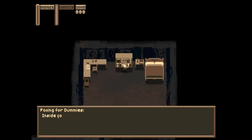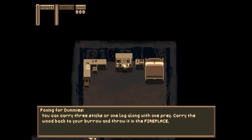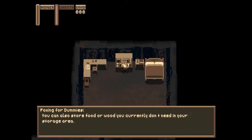'Inside your burrow, you need to keep your family warm, and collecting wood is essential. You can collect sticks and logs, which can burn for varying amounts of time. You can carry three sticks or one log along with one prey. Carry the wood back to your burrow and throw it in the fireplace. You can also store food or wood you currently don't need in your storage area for later use — use S to drop. Keep an eye on the time of day and weather. Going out in a blizzard is a good way to get lost. Use the book next to your bed to save and end the day on your own. Your family is counting on you. Good luck from us at Foxing for Dummies.'